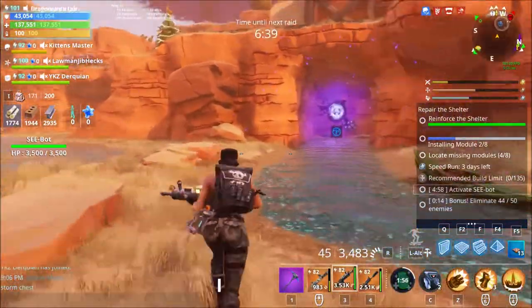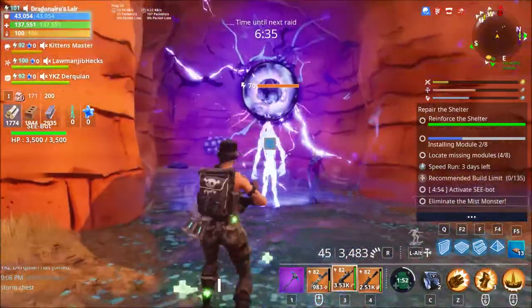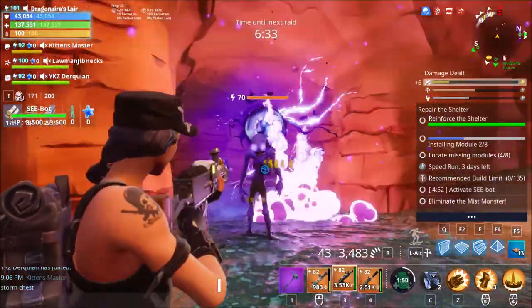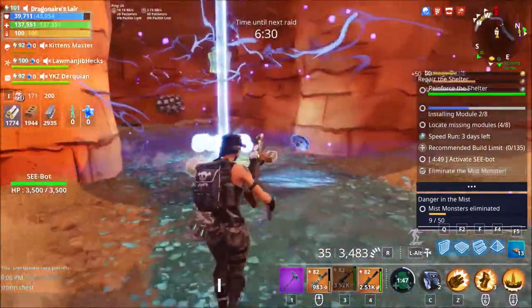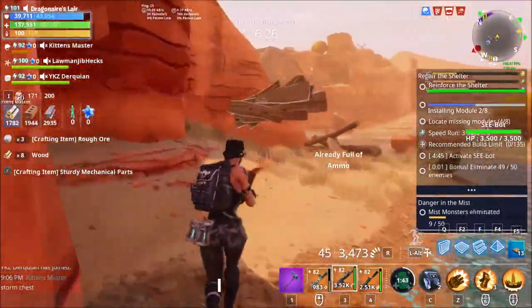I can't find a Smasher on this map for some reason, so I'm just gonna try the Shadow Orb. It gives us a blaster — see how fast we can kill this guy. It does a ton of damage. I saw like 20k right there for an Assault Rifle, that's pretty good.